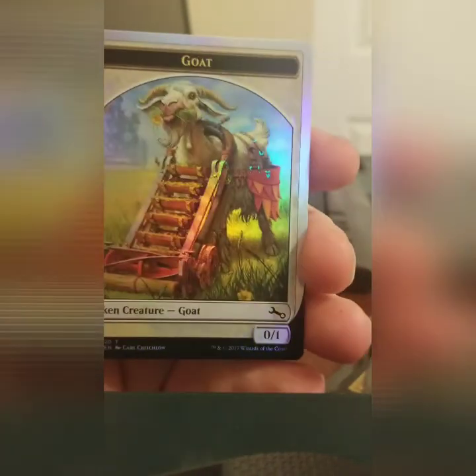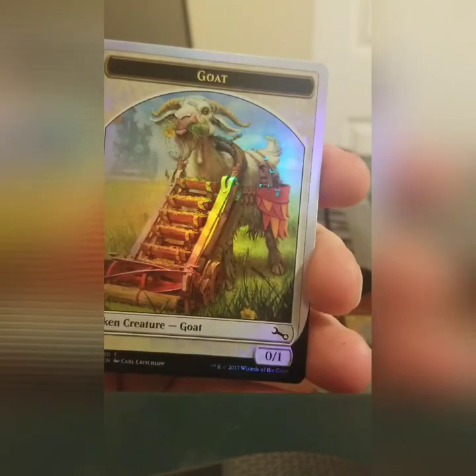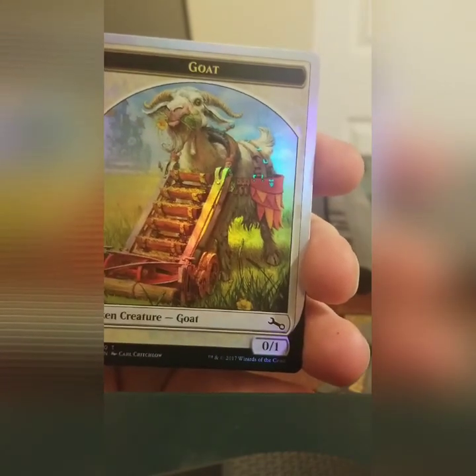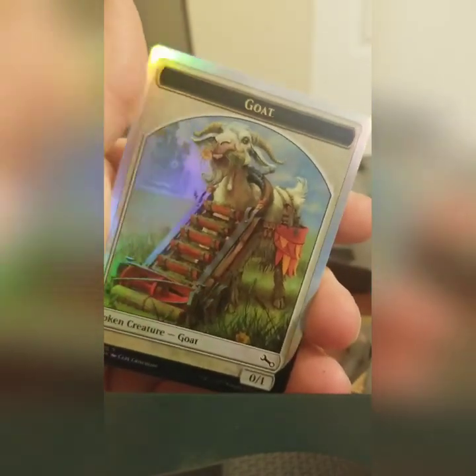Our token is a foil goat. I don't know what's up with the stairs — oh, he's a lawnmower. Got it. Figured it out. And that does it for that video.